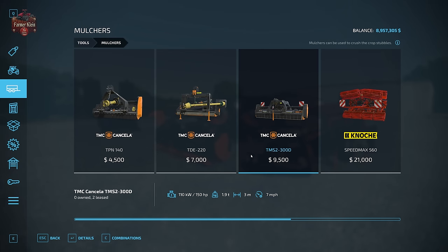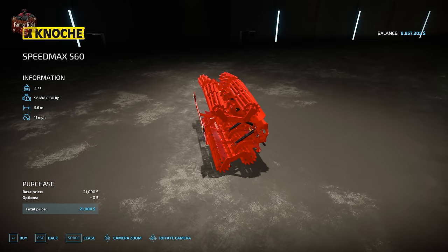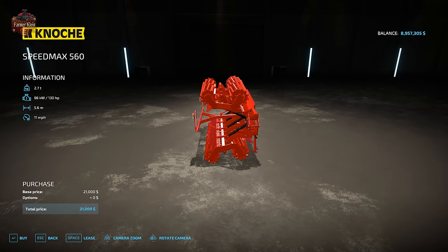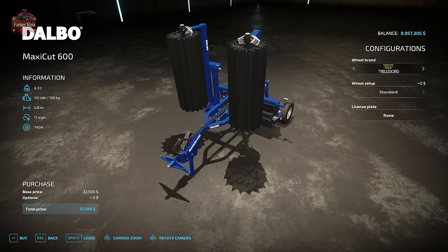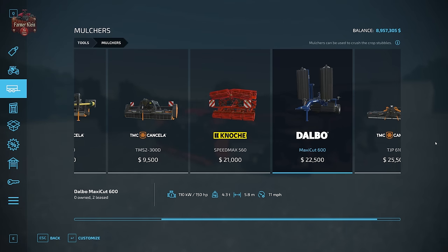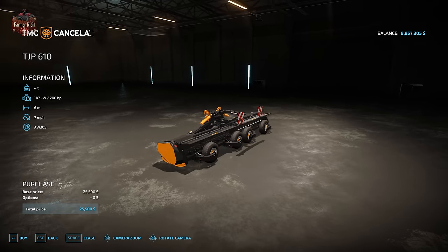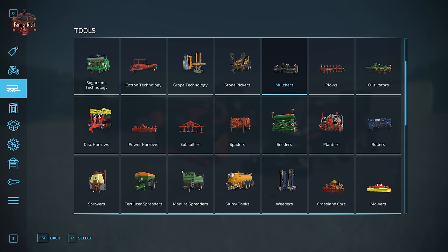The way we're going to do it today is pair up two mulchers to increase our working width. Then we have the Speed Max 560 mulcher — do not confuse this with a roller, this is a mulcher, they do very different things. It has a working width of 5.6 meters. We also have the Dalbo Maxi Cut 600 at 5.8 meters working width, and then the TJP610 at 6 meter working width, which folds up and attaches to the back of the tractor.